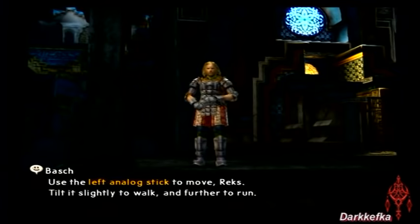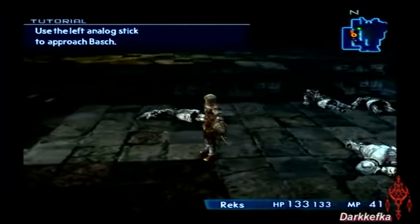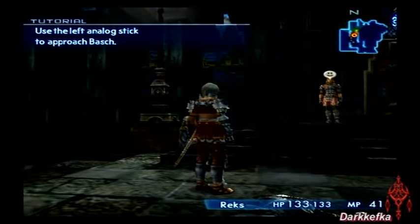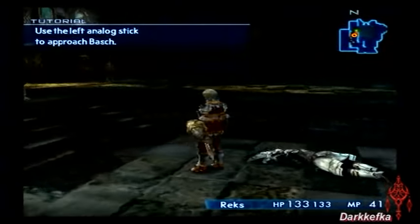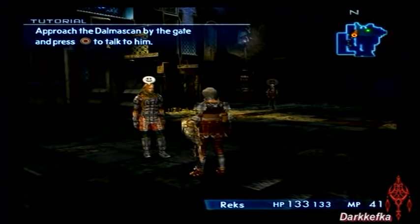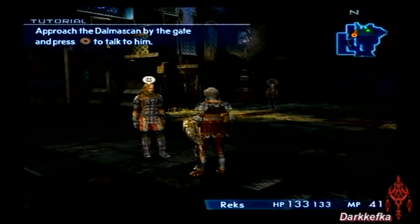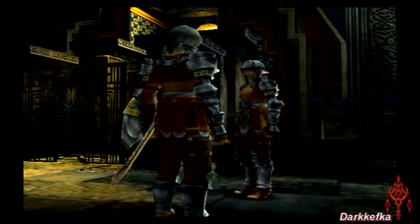Basic controls — the left stick controls your character. Left stick moves you around, right stick looks around. I use inverted controls — I press down to look up and up to look down, right to look left and left to look right. That's the way I play because my first 3D game was Mega Man Legends and that's how that game is made. Since this game has a lot of dialogue, I'm not gonna commentate any written dialogue unless it's a personal favorite, because this is going to be a very long LP.